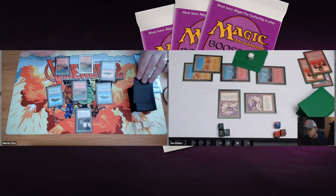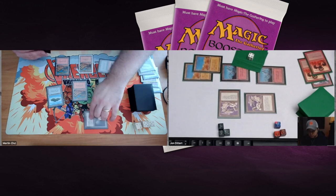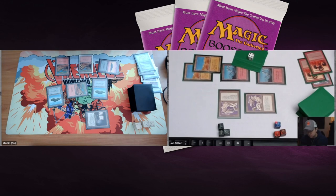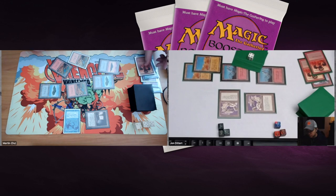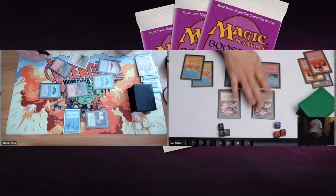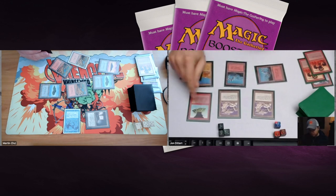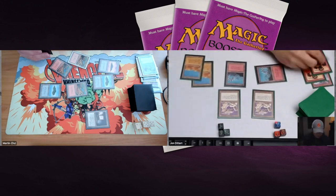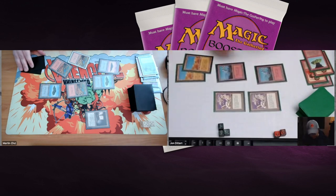First order of business for Martin is to take care of those Dragon Engines. He plays an Azure Drake — a 2/4 — but the Dragon Engines have three toughness, so it's not ideal. Martin discards an Immolation from the Tome; Immolation on one Engine and trading for the Azure Drake is possible but not ideal. A sideboard card comes in to kill the flyer. Now both Dragon Engines attack, dealing two more damage to Martin — dropping him to 10. John plays a Mechanics.